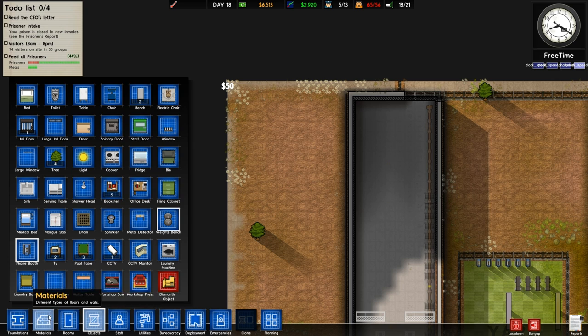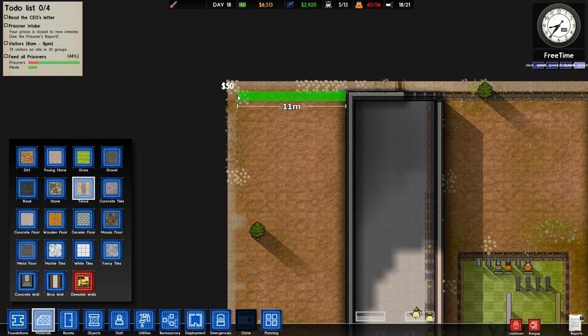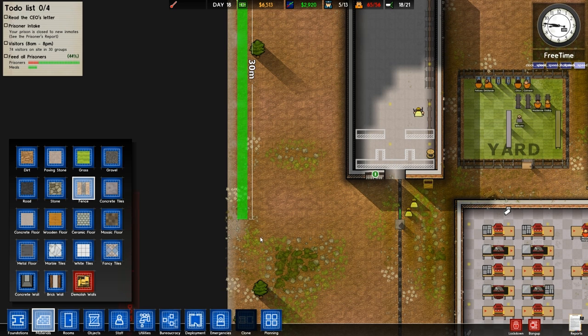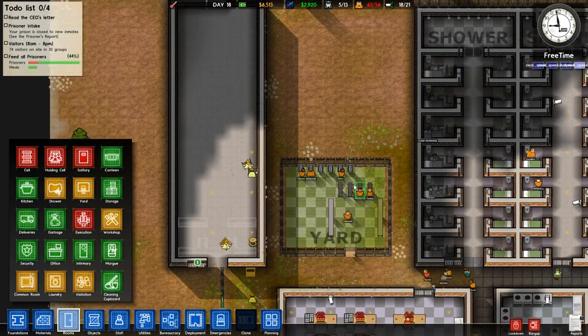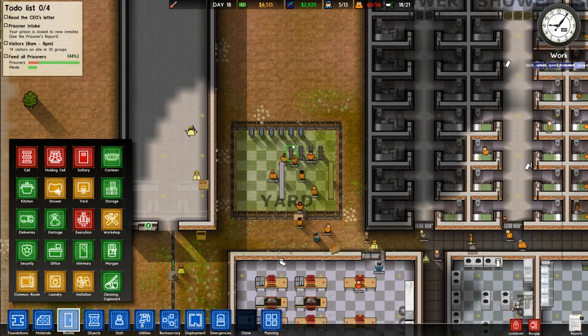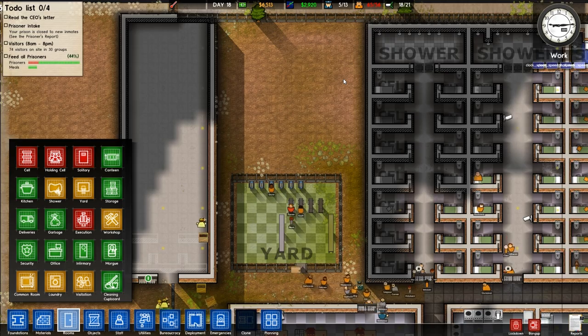I guess we should add a fence around here like that. Just going to add a fence all the way around here, put it on to there. That should do us quite good. Let's make it a little bit bigger as well — add some more benches, some more phones down. It's quite a small yard considering the amount of prisoners we have in it, which is not great.